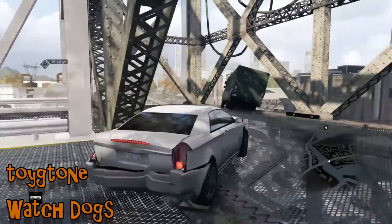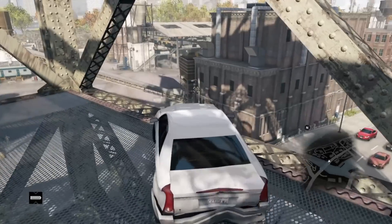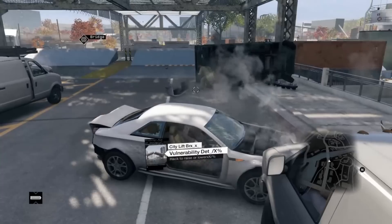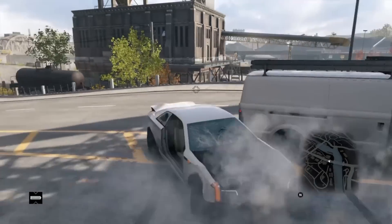We're up next onto Watch Dogs with Twigatone, successfully bullying a van off a bridge. He jumps down to have a look - yes, his car is etched inside of the van. Physics get very angry. Very very angry indeed. Amazingly the car is still working after all of that.